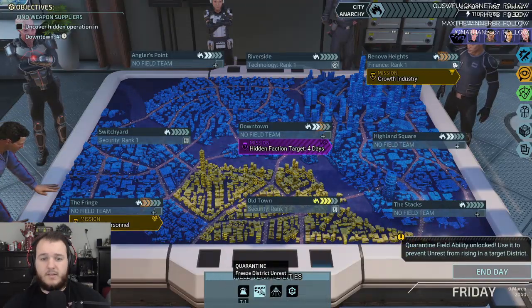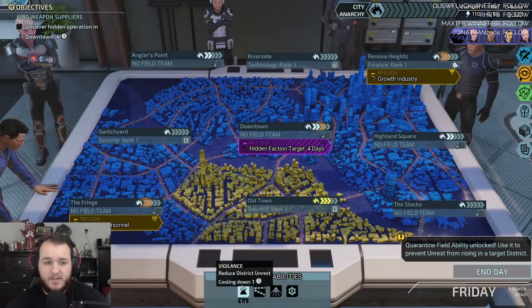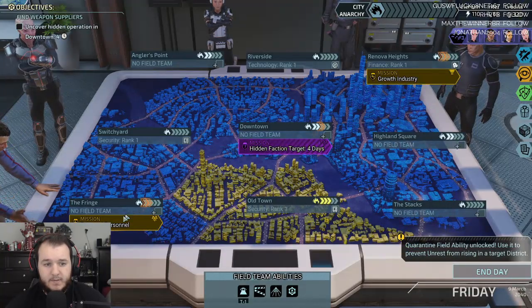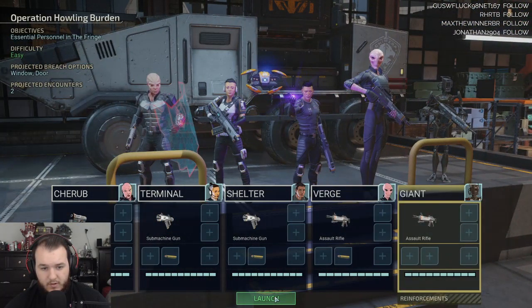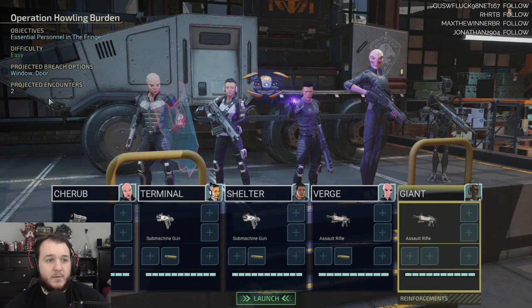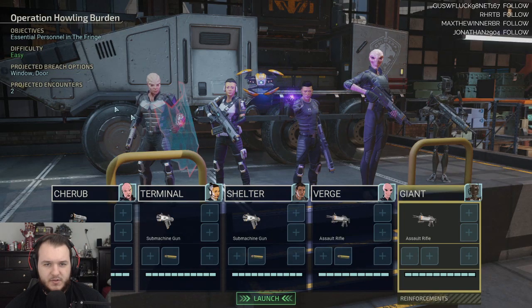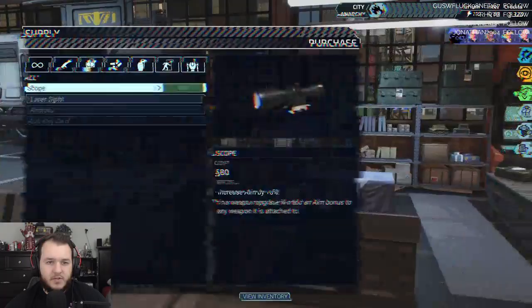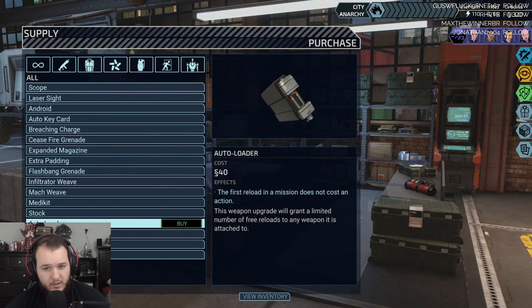Quarantine Field — freezes district unrest. Yeah, we'll hold on to that right now. Go launch this mission. Projected breach options: window and door. I'm assuming if it was like a reinforced door it would tell you more, but right now we're pretty much good. Do we want to use any credits on anything? Autoloader — first reload in a mission doesn't cost an action.